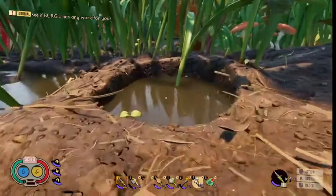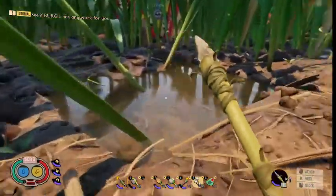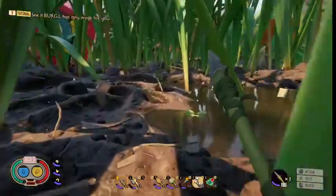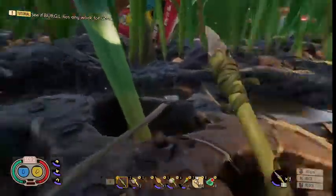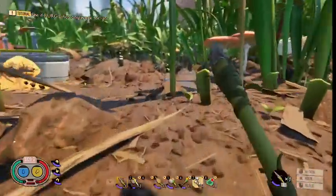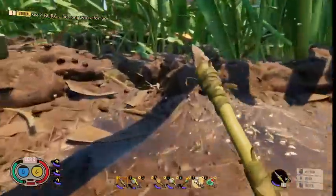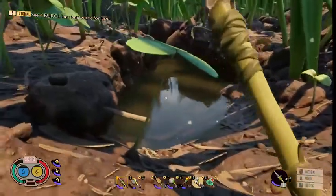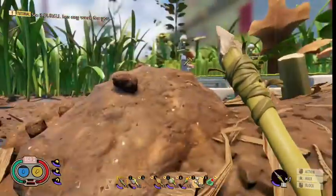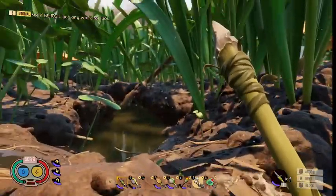Here's another trick — not this water, but somewhere around here is a deep water you can jump into. It's out here somewhere, it's really deep. You'll know when you see it; it's nearby. Swim down in it and you get some science from that. Yeah, there it is — that deep water right there will give you some science, and see, it's right near your base. Get that science.